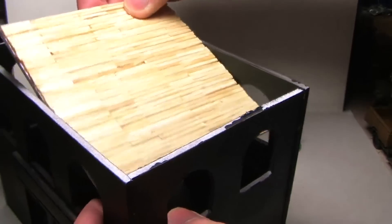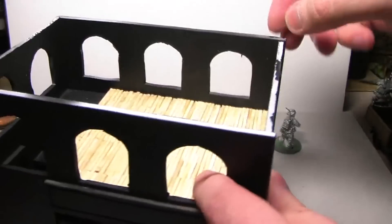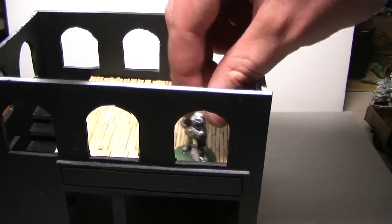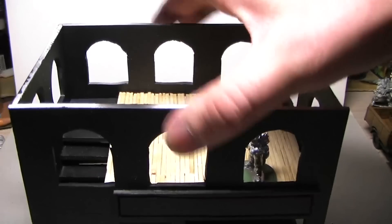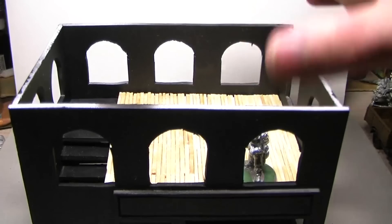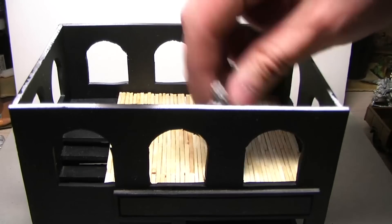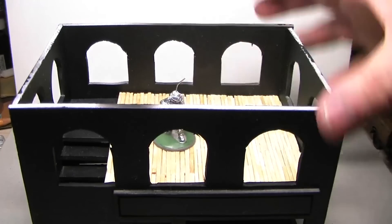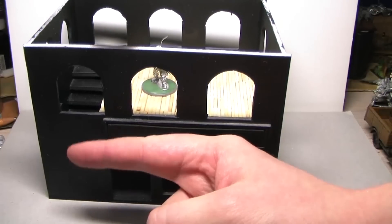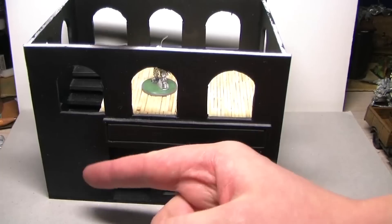I still have to cut it a bit so it goes in like that — there'll be some figures inside. I should also do the roof, but the roof will again be detachable so I can put my troops inside and play like that. This is the first building — I'll put some posters and stuff here.